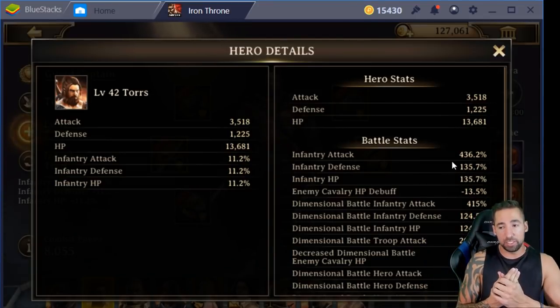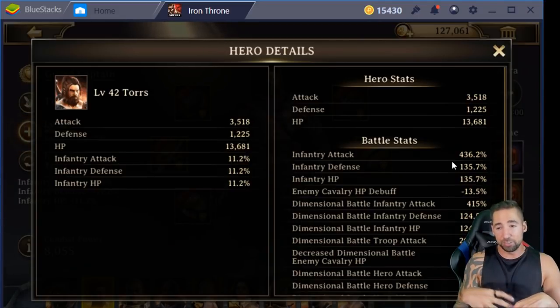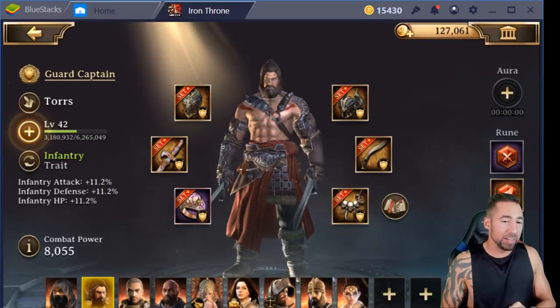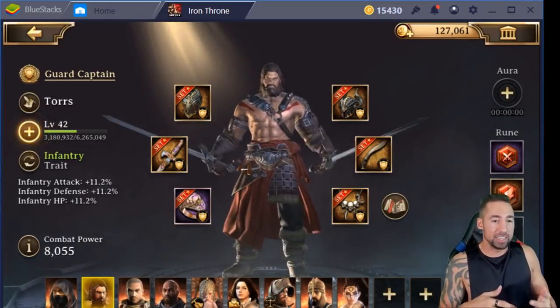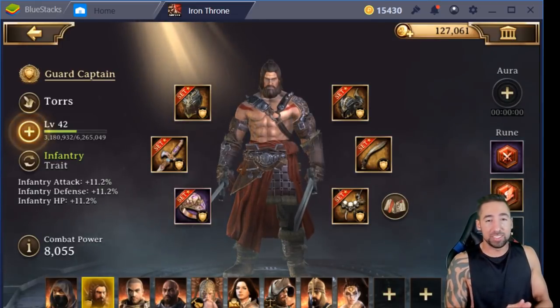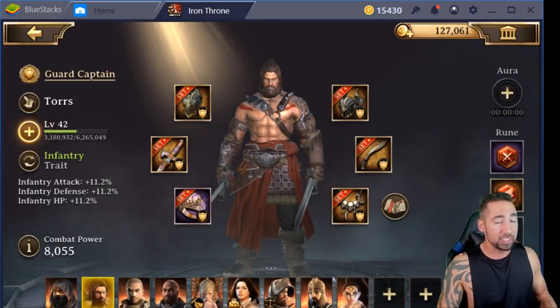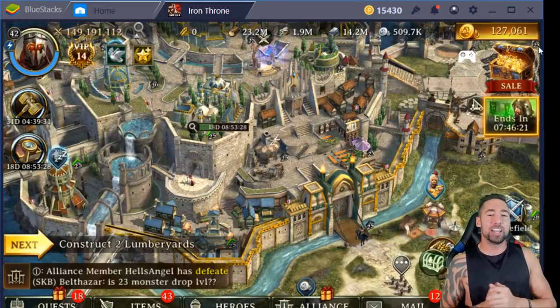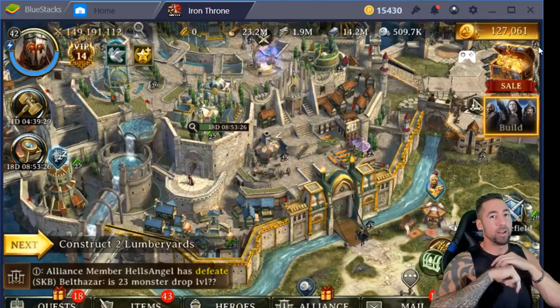With your infantry gear, you want to send attacks on cavalry. With your range gear, you want to send attacks on infantry. I hope that sums everything up for you guys. I hope y'all enjoyed this video — if you did, please drop a big like. This is Stridox, hashtag PFP, Stridox fan for life. Peace.